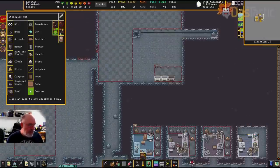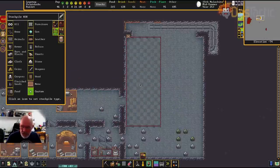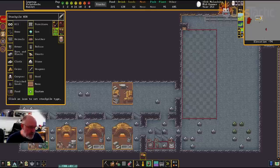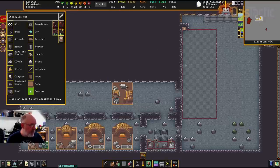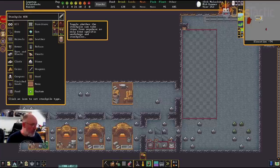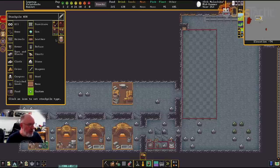I should have pointed out — this stockpile will only take stuff from a specific workshop. I go into where it's taking from, select the magma forge, click done, and it's only going to take from there. The toggle is: whether the stockpile can take from anywhere or only from specific workshops. By turning that off, it means only from this particular one.